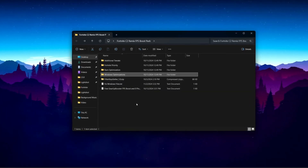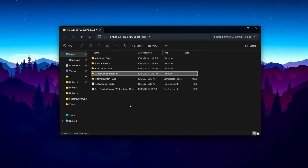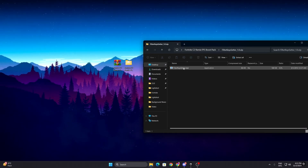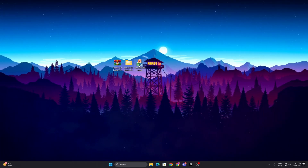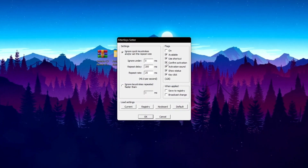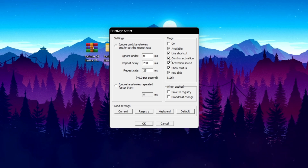Next is the Filter Key Setter, which will help reduce the input delay of your mouse and keyboard. Open the zip file — inside you will find an EXE file. Drag and drop it onto your desktop, then double-tap to open the application. Go to the Settings option and select 'Ignore Quick Key Stroke and Repeat Rate'.